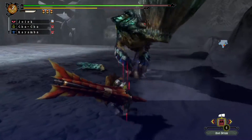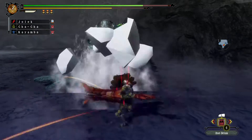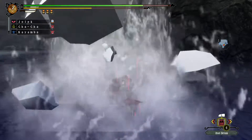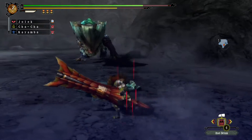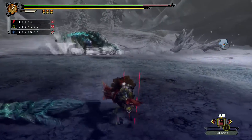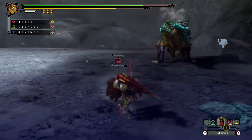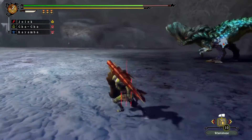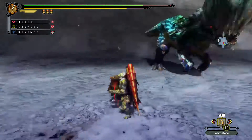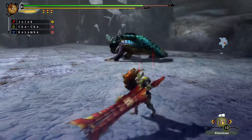Didn't recover to do a quick block after the stabby-stabby. No poke. Wow — three head slams in a row. Now he's going to go for a rear attack — he goes around you, then attacks you from behind. Both Cha-Cha are gone. Need to sharpen.